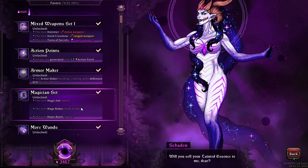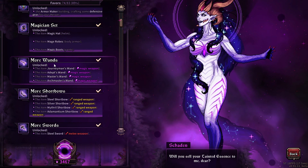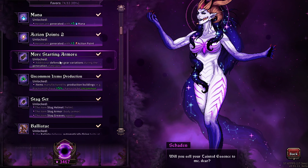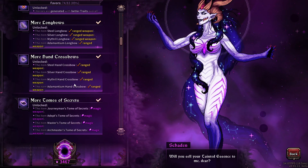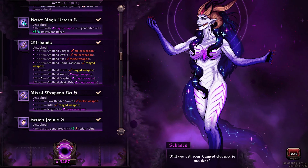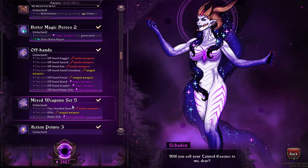In this game, to get more equipment and different gear, you have to unlock them, and most are locked behind tainted essence. There are things like the magician set, more wands, more short bows, more swords, starting armor — armor is actually decent but not strictly needed — sack set, cloth armor, longbow, hand crossbows, tombs of secrets, spears, hammers, power staffs, and the warrior set. A lot of these are just different variations on weapons.